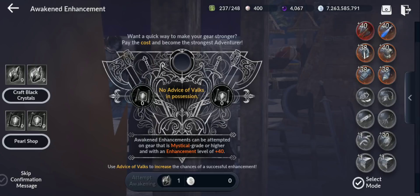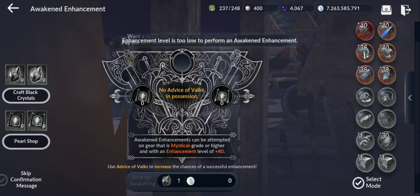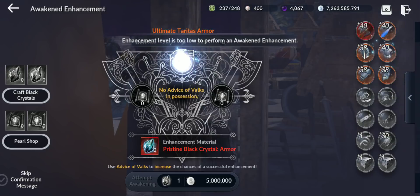This only works for mystical and higher gear — so not for yellow or purple gear; it has to be orange or red gear. Another requirement: the gear needs to be level 40. See, if I try this level 38 helmet, it doesn't work.